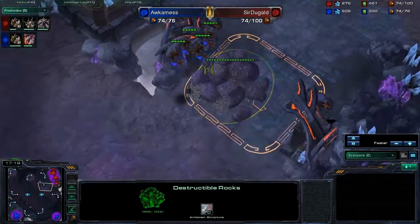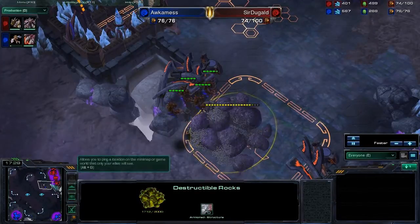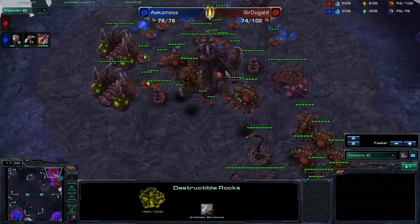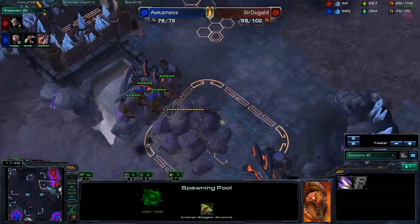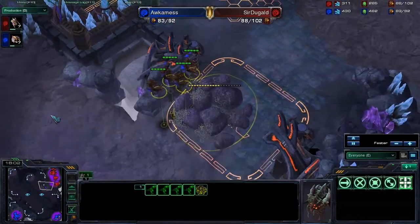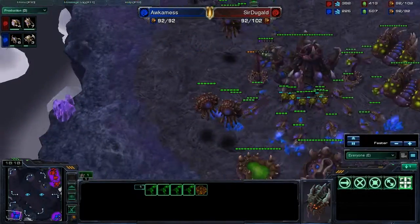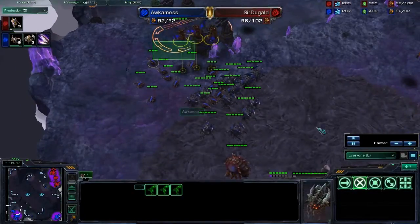These Mutalisks are attacking the rocks. Occamness has decided that with his Mutalisks, his best option was to attack these rocks after flying around aimlessly for a while. Instead of taking a poke around, he begins to gain some scene information. Mutalisks are fast enough to avoid most of what Sir Duggald has, especially since he's gone with Hydras instead of Infestors — he won't be able to hold these Mutalisks in place. However, Hydras will destroy Mutalisks in a straight-up fight, so as long as Occamness controls them well, he can do a lot of damage. He's got seven Mutalisks forming some kind of awkward ball of Zerg units.